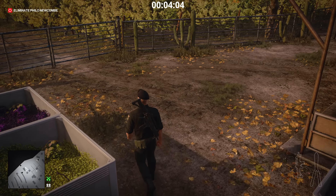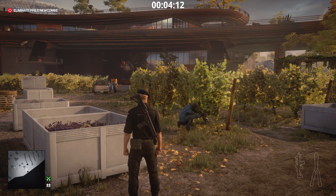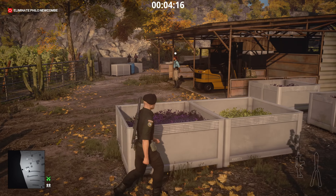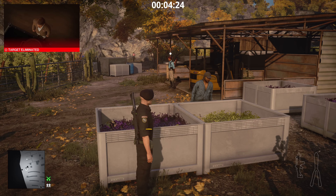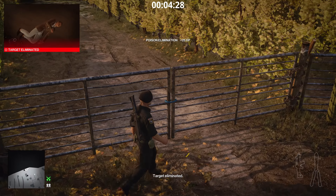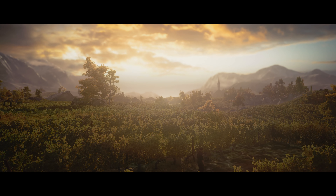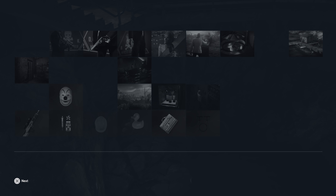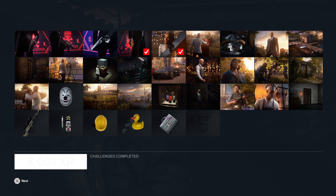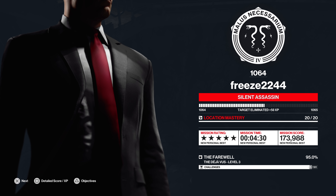We get a Silent Assassin rating. Because they said they were making changes to this elusive target arcade, these extra enforcers are likely part of the master mode changes added for the Hitman 3 maps. It doesn't seem too bad. Silent Assassin for level three — and once you finish this, you'll get the challenge pop-up for completing the elusive target contract as well as the challenge for unlocking the rubber duck gun. Here's what the duck gun looks like in action.